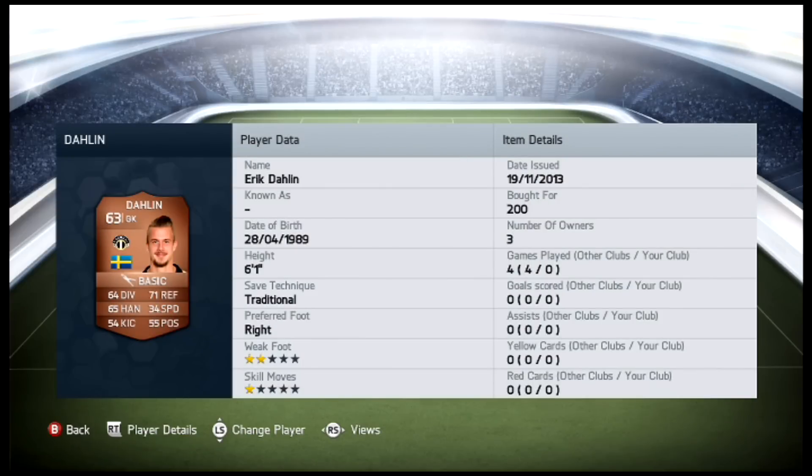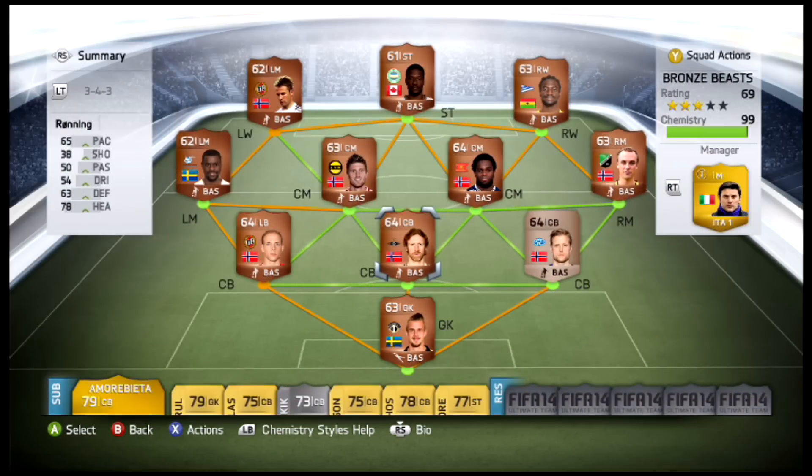Starting at goalkeeper, we got Dahlin. It's just really average - 64 diving, 67 reflexes, 65 handling. Not bad at all for around 200 coins, so he's a slightly above-average bronze keeper.